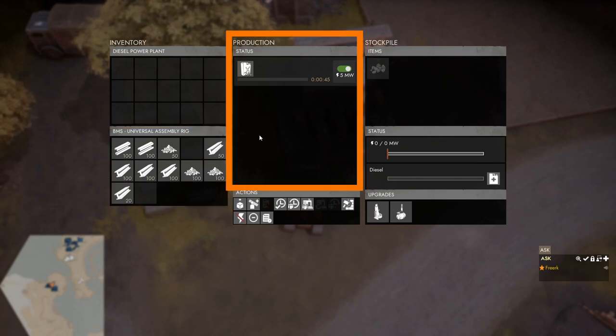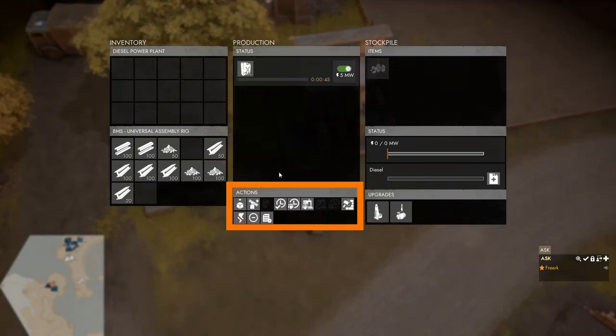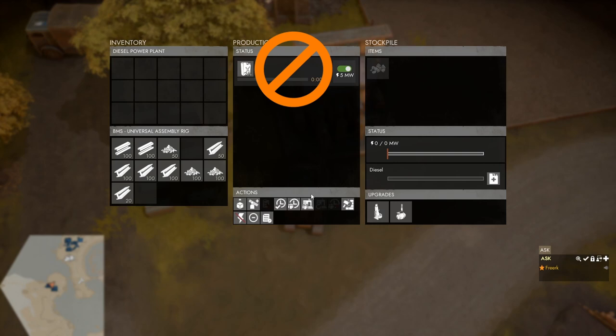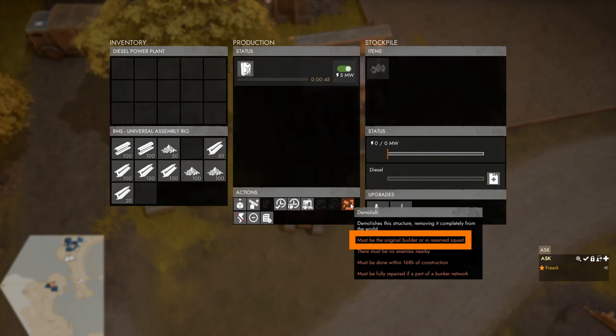In the middle is the production panel where we can see there is only one recipe available. In the bottom middle is the actions panel. We can reserve the diesel power plant for our active squad or for our squad. We can also do 'reserve multiple,' which reserves all facilities connected through power lines, preventing other players from upgrading the power plant or changing the recipe. We can also choose to demolish our diesel power plant — we must be the original builder or in the squad of the original builder.